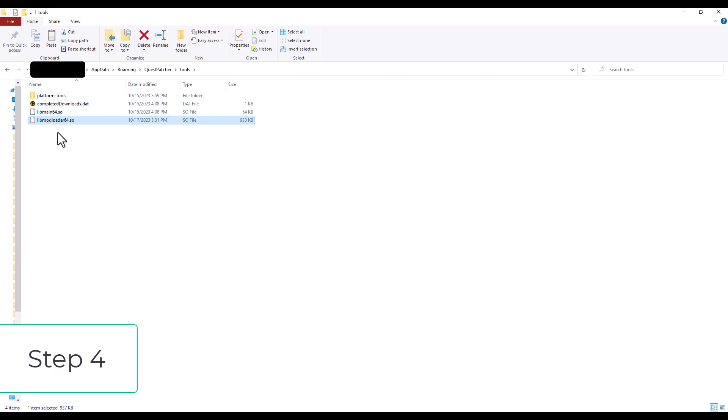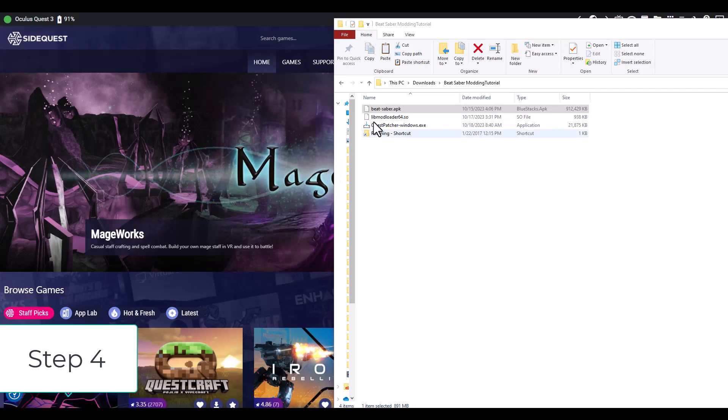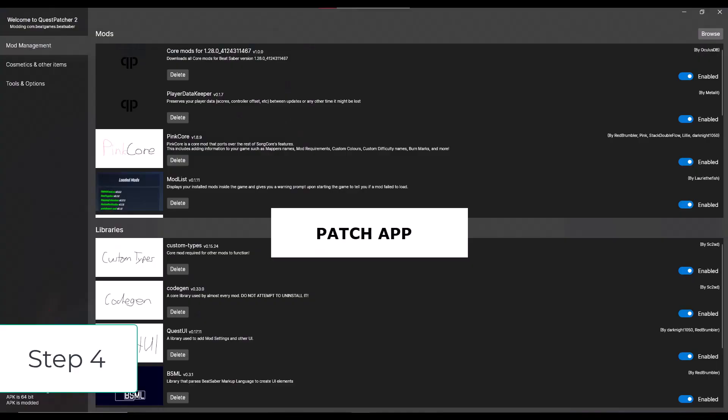Step 4: Install Beat Saber 1.28. Step 5: Patch the app. I've already done this, so what you have on screen isn't exactly what it'll look like, but it should look something like this. There should be a button that says Patch App.